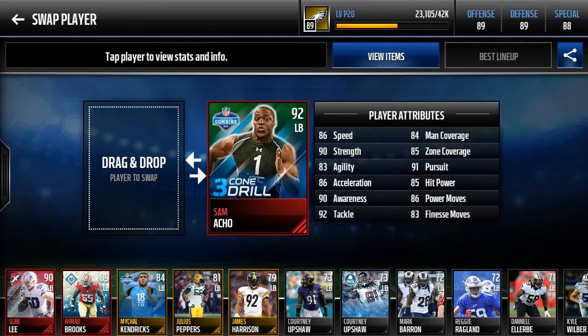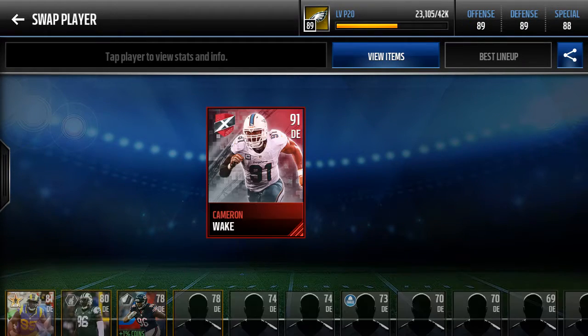Samu Matai — very good. 84 man, 85 zone, and look at that tackle. He's just very good. On to our pass rush.